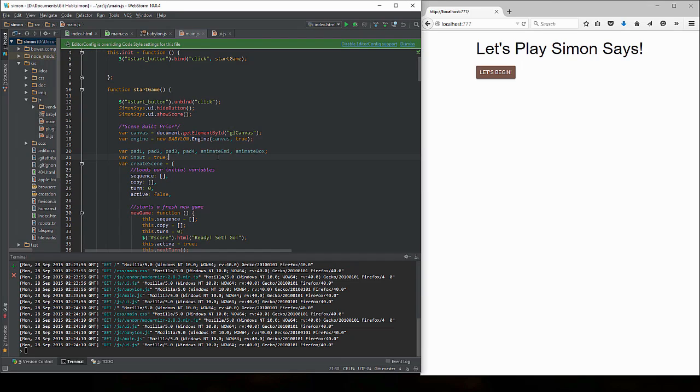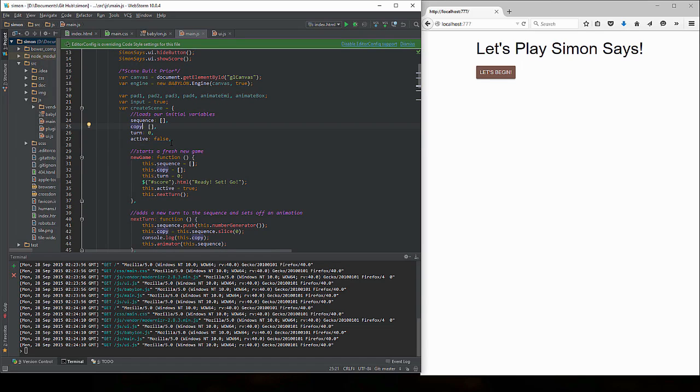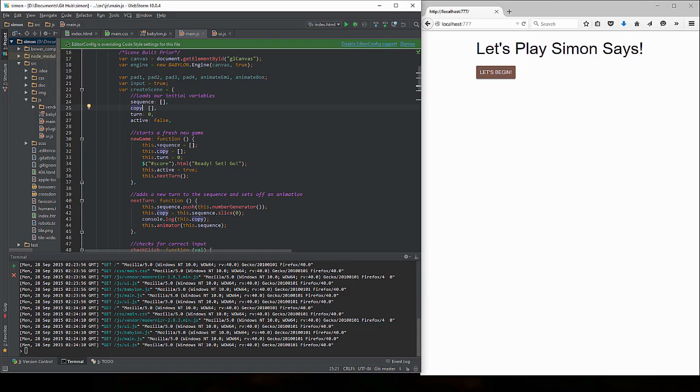What we're going to do is create an object which is going to be our create scene object. Within the create scene object we're going to have our sequence, and that's going to be an array — a global variable that's available to everything within this object. Then we have a copy of that sequence, because the way this is going to work — since you can't really win in Simon Says, you can only kind of lose — is we're going to pull a number from nowhere, stick it into an array, and then create a copy of that array to test against whatever the user's input is. We also have our turn number and whether the state is active or not.